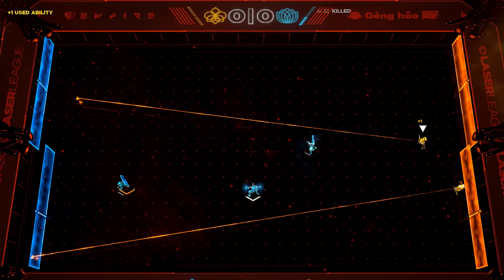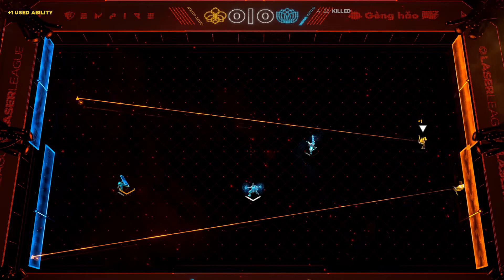You could drop your marker at a really important laser or power-up collection point, run away and do other stuff, then when that node appears, teleport back and grab it. Or you could use it to defend something — if you don't want someone to collect a power-up, drop your line as a barrier between the power-up and the opposing team.